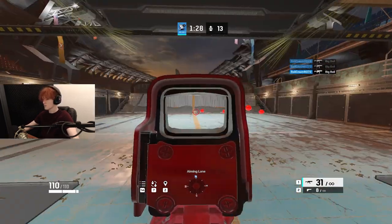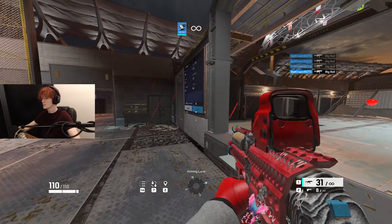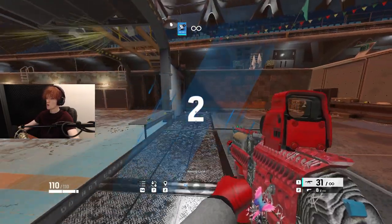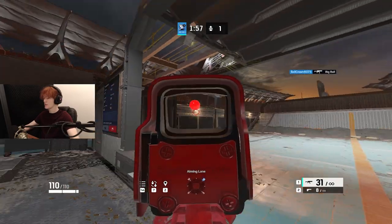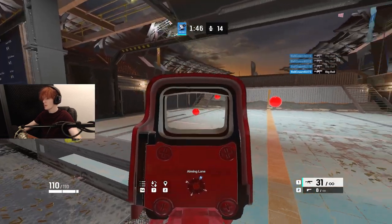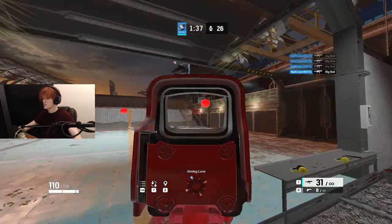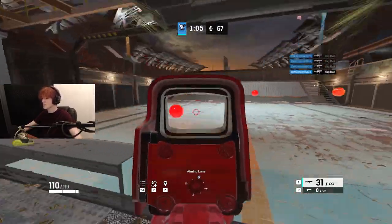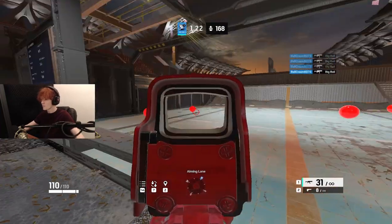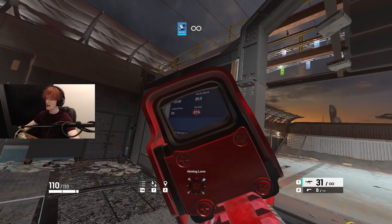If you want this to be easier, put the target distance to near, which will make the balls closer and a bigger target to hit. Start there and work your way to farther distances. Or if your close flicking is better than your far flicking, start far and work toward near — it depends on what you're best at. Typically, you want to go until you get 90% accuracy on PC or 75% accuracy on console.